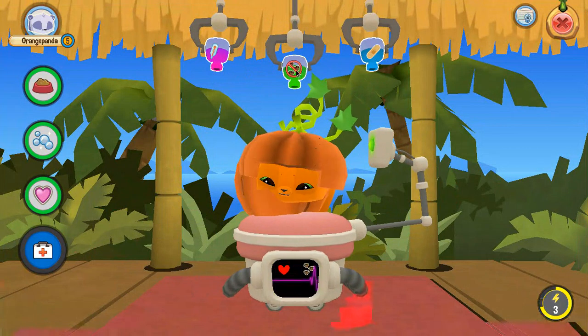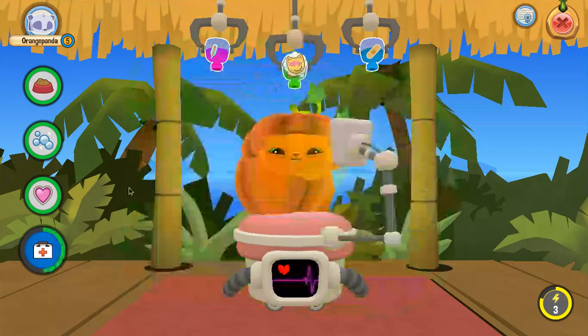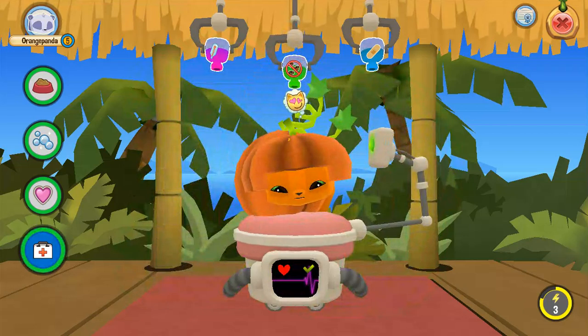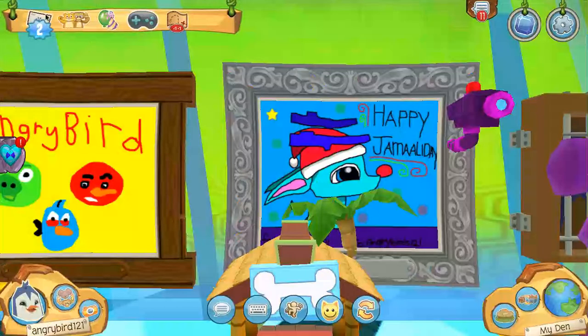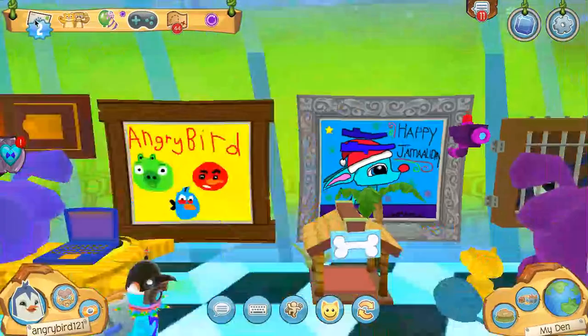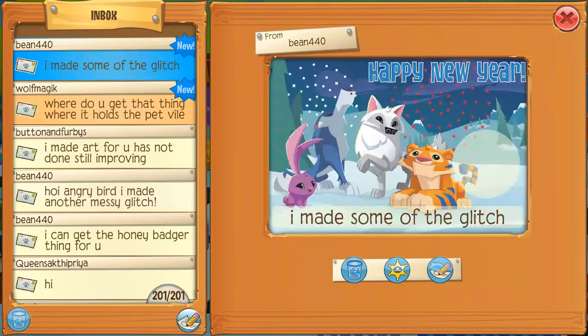They indicate that it has fleas. I didn't know about this until my crocodile had it. Only a few pets have it. And proof it is fleas — the black dots are now gone. So that is just a simple, instant way to tell that your pet has fleas in Animal Jam Play Wild.